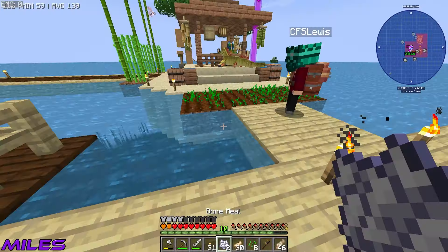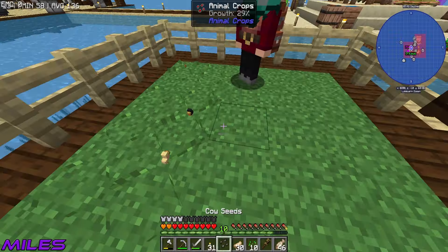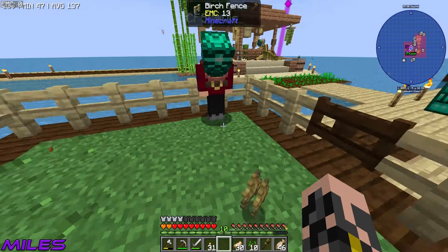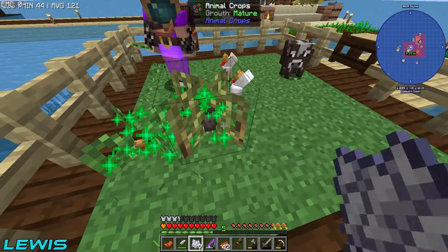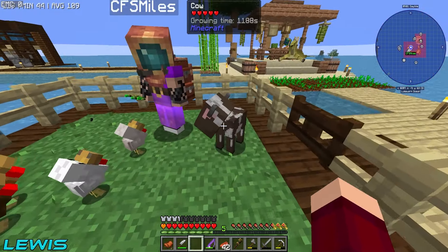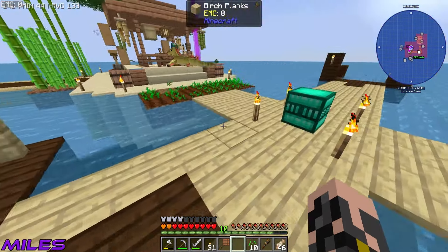We've got loads of chicken eggs already, so we only need one cow nest and one chicken nest. Using five wheat, I spawn a cow — hello bud! I grow a few and they should infinitely multiply from here. One chicken escapes — he's a free-range chicken now. While we wait for them to grow, we can get started on the millstone and sifter setup.